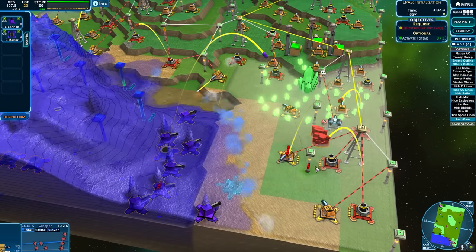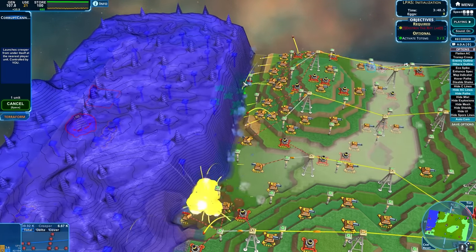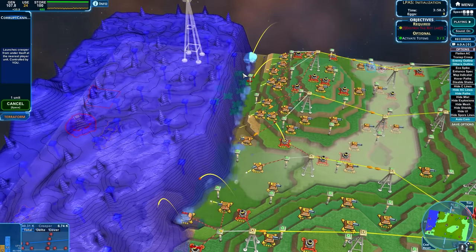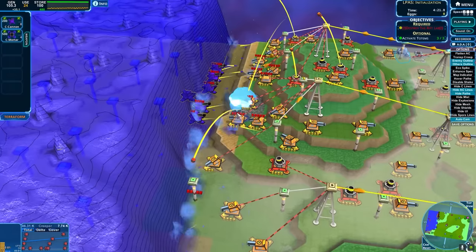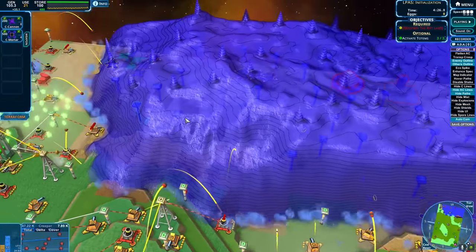Mortars are definitely where it's at. Can we have cannons? I just want to kill some of those guns off, because they're really draining my creep supply. Okay, great — the cannons are actually slowly grinding down their guns. Very good.